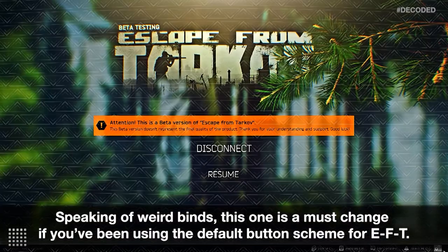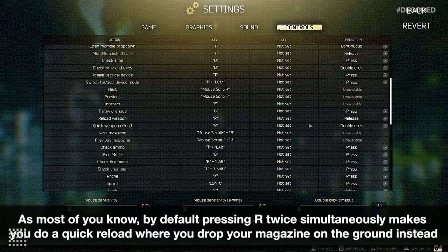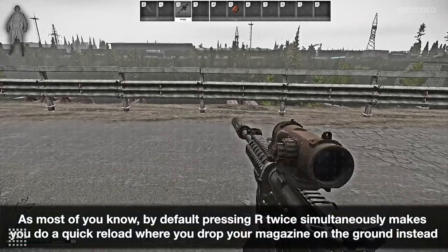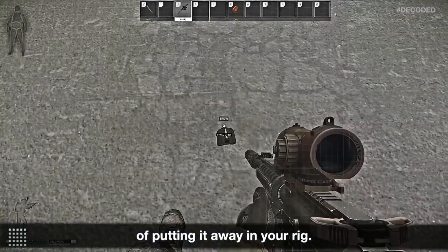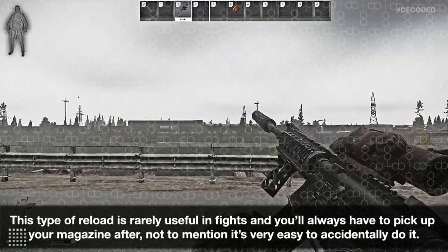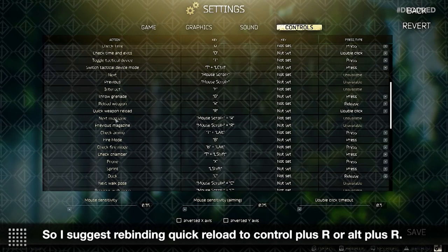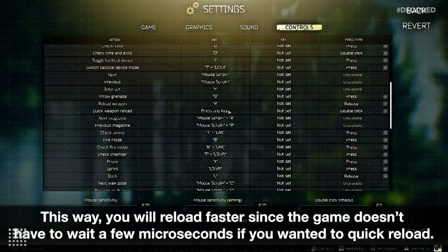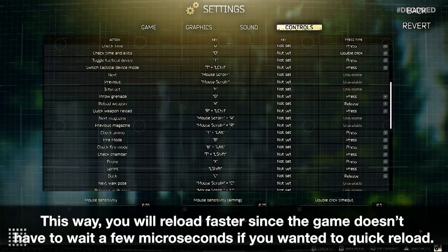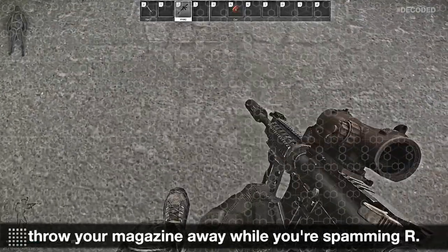Speaking of weird binds, this one is a must-change if you've been using the default button scheme for EFT. By default, pressing R twice makes you do a quick reload where you drop your magazine on the ground instead of putting it away in your rig. This is rarely useful in fights and you'll always have to pick up your magazine after, not to mention it's very easy to accidentally do. I suggest rebinding quick reload to CTRL+R or ALT+R — this way you'll reload faster, and more importantly, you won't accidentally throw your magazine away while spamming R.